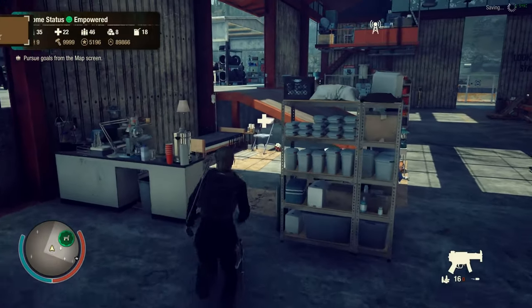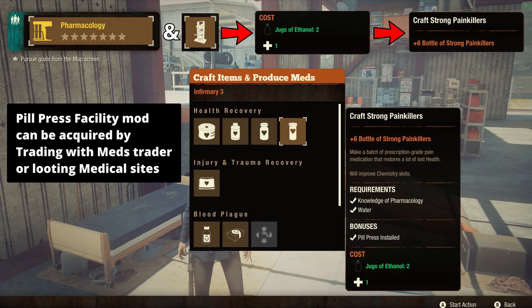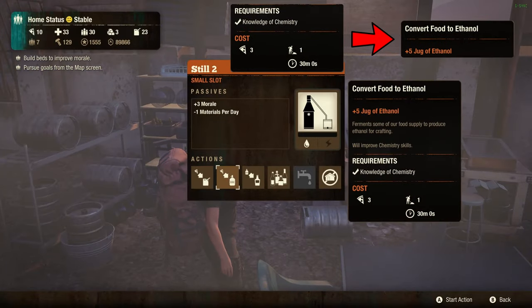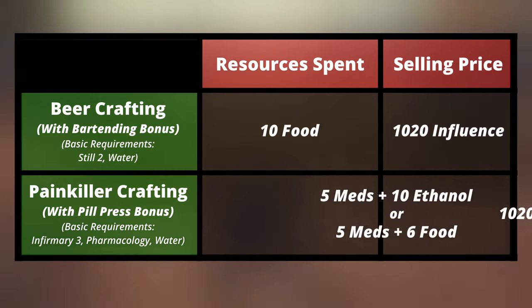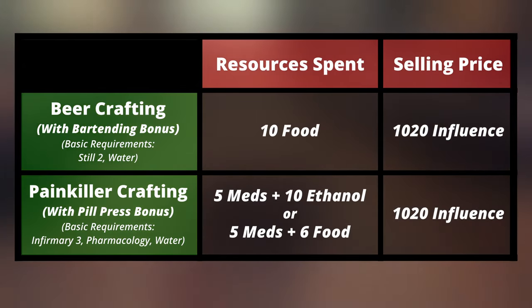Number three, painkiller crafting. If we have a pharmacologist and pill press facility mod, we can spend 1 medicine and 2 jugs of ethanol to craft 6 strong painkillers in the 3rd level infirmary, which can be sold for 204 influence. If we don't have enough jugs of ethanol, we can convert them from food at the level 2 still. Both beer crafting and painkiller crafting offer almost the same value for the amount of resources spent, so choose the best based on your convenience.